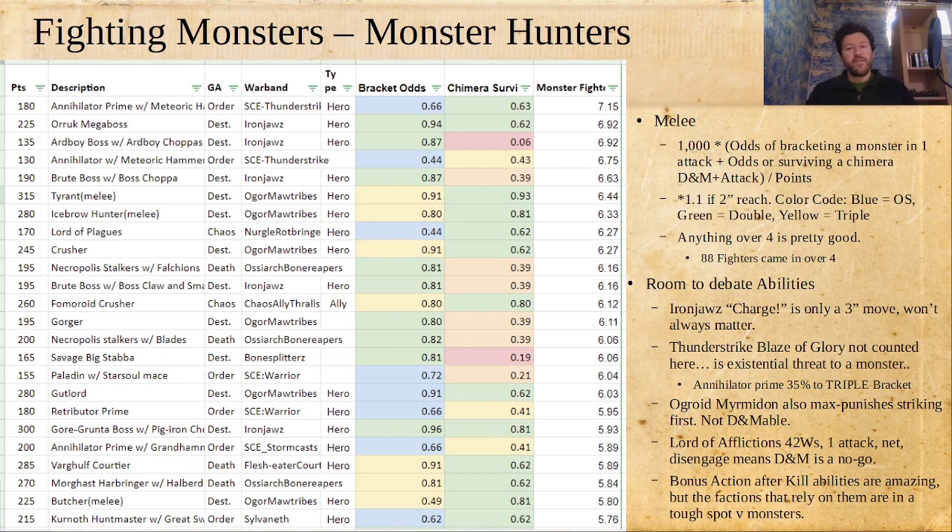Let's take a look at fighting monsters in melee. The way I've rated these — 26 fighters that I think are best — is 1,000 times the odds of bracketing a monster in just one attack, plus the odds of surviving a Chimera Dragon Maul plus attack sequence. The EV of a Chimera Dragon Maul is about 6, and then the Chimera attack sequence averages 25 damage. Divided by points to get an efficiency metric, and times 1.1 — a 10% boost if it's got two-inch reach, because a monster being able to sit two inches away and just wait puts so much pressure on you.